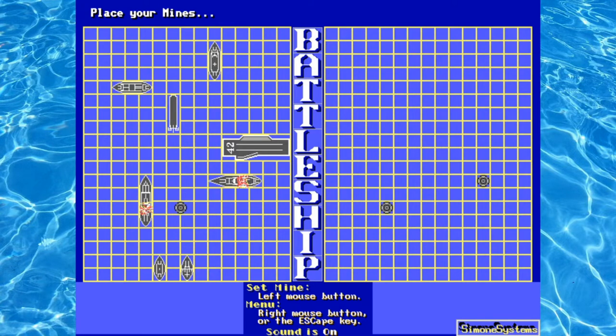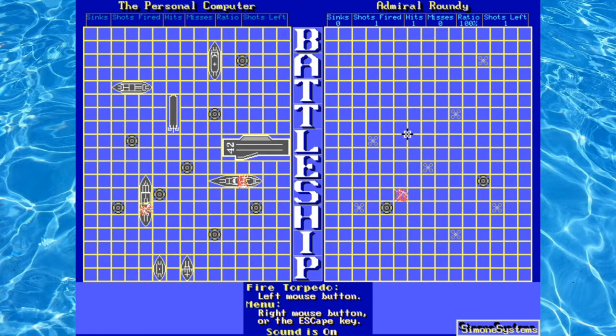Now we get to place our own mines. I made some whoopsies and hit two of his mines, so you can actually start off at an advantage or a disadvantage. We get eight mines, so we have a fair shot at hitting one of the computer's ships. The way this version of Battleship works, you start off being able to fire one shot per turn, but as you sink ships you fire n+1 shots per turn, where n is the number of ships you've sunk. So by the end of the game you're firing eight shots per turn.